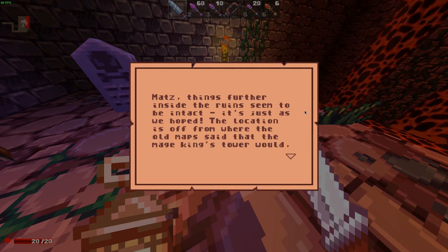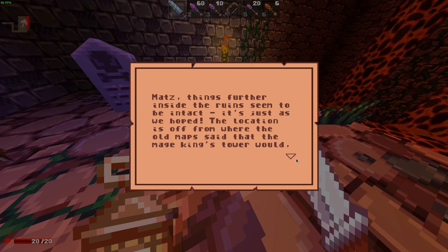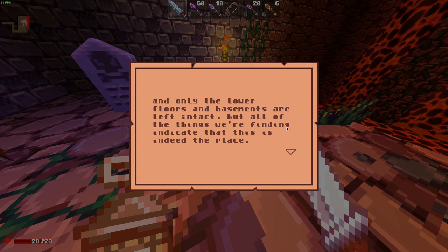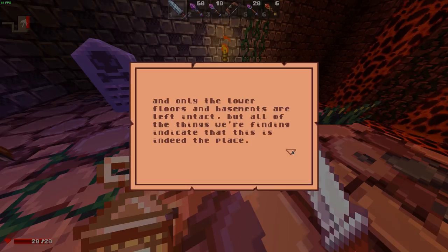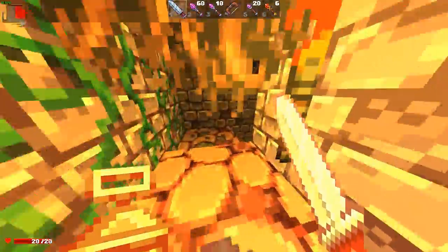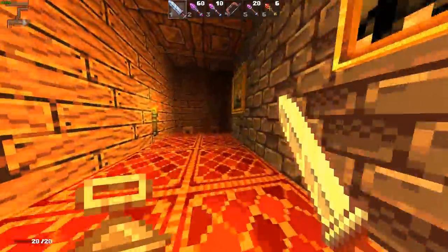"Mads. Things further inside the ruins seem to be intact, just as we hoped. The location is off from where the old maps said the mage king's tower would be, and only the lower floors and basement are left intact. But all the things we're finding indicate that this is indeed the place."